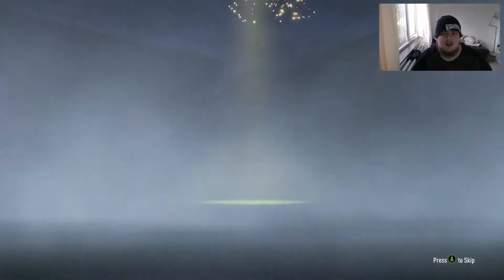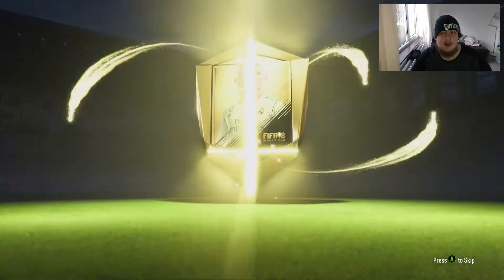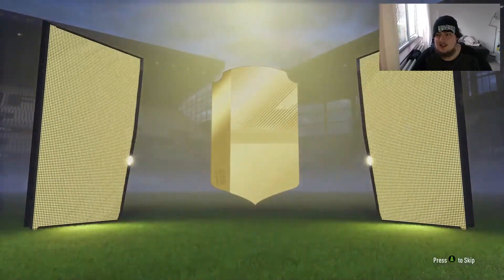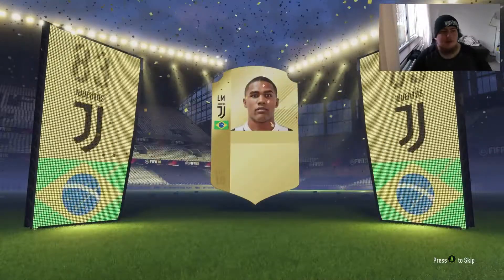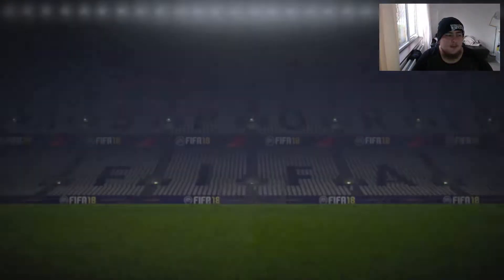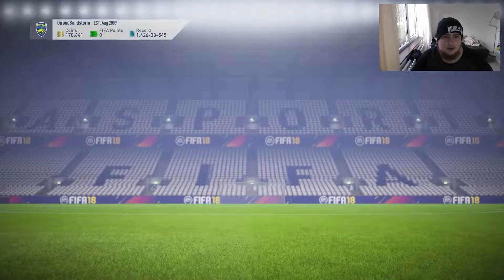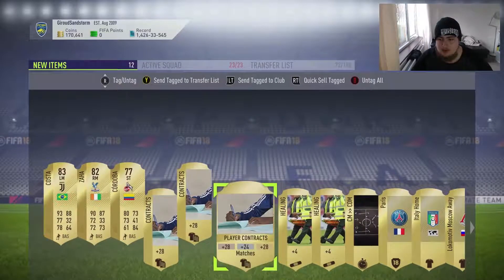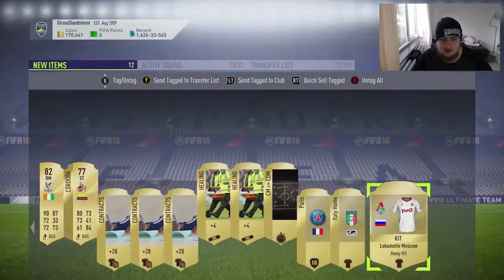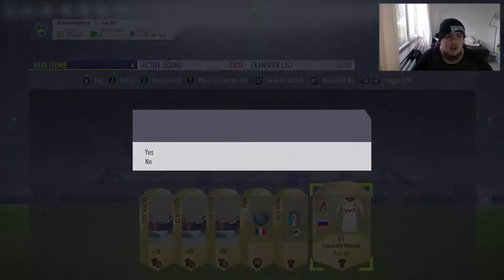Starting with the rare gold pack. There's an Ibrahimović in packs — some nice cards available. We get a Bamiang, who we did sell prematurely — Brazilian left mid. Juventus Dox Costa, 83-rated. Not bad, not bad — stick him in the club. Not bothering with contracts or healing — we're well stocked. Position changes we're well on too. Everything else can be quick sold to make some money.